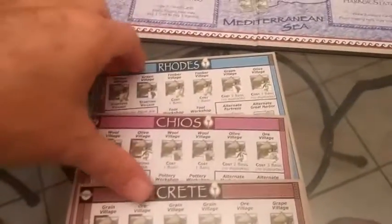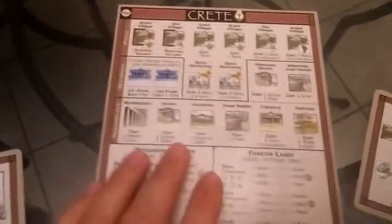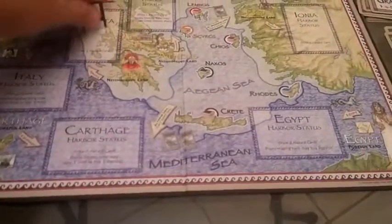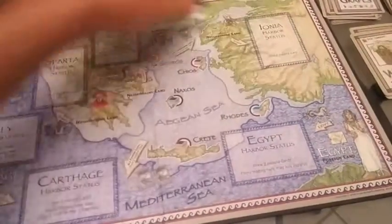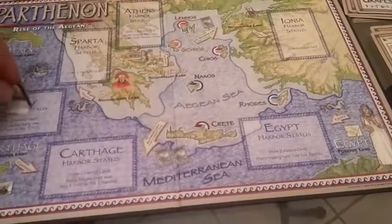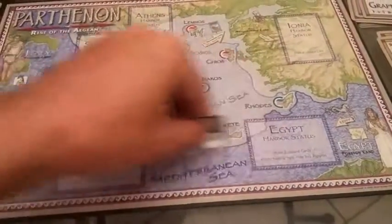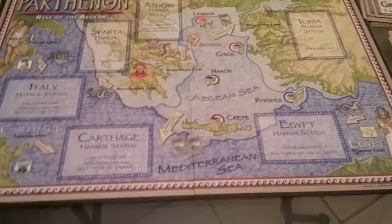I'm actually just going to demonstrate me playing and explain what other people might do, because this game takes up a lot of space and I really don't have space to set it up for three people. I'm going to start off with one fleet, and you get one fleet to sail around. I'll either get to go to local markets, which are these three places and have less risk, or I could go to these more distant markets where there's more risk.